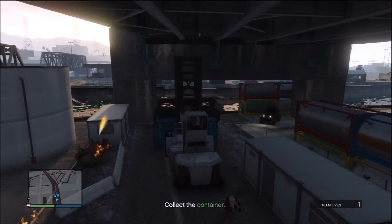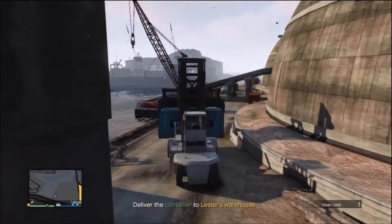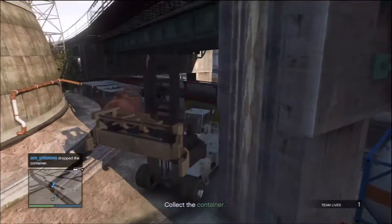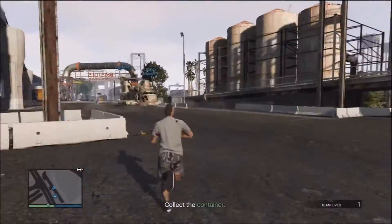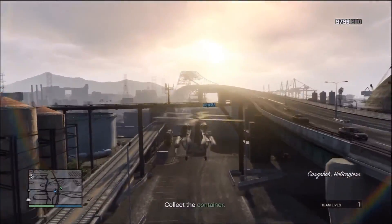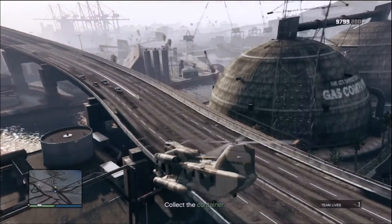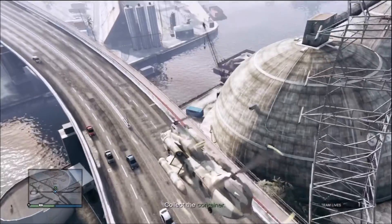After you've gotten in the cargo bob and picked up the container, there won't be any enemy helicopters, so all you have to do is deliver the container to Lester's warehouse. There are a lot of different ways to complete this mission — you can also try parking the cargo bob and hiding in a train tunnel or underground in a subway tunnel — but the method I showed is the easiest one I know of and the one I'd recommend.